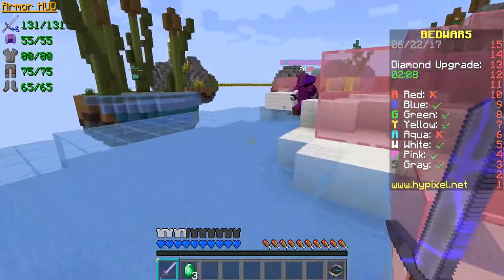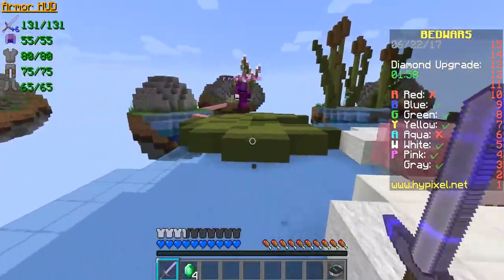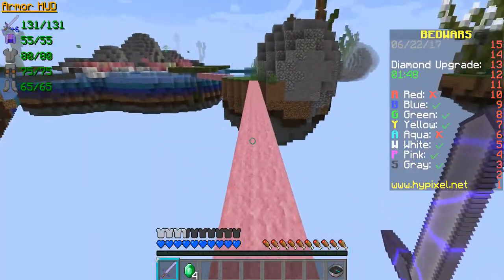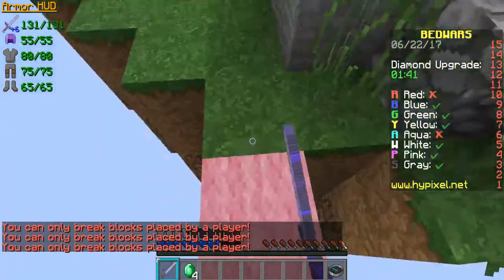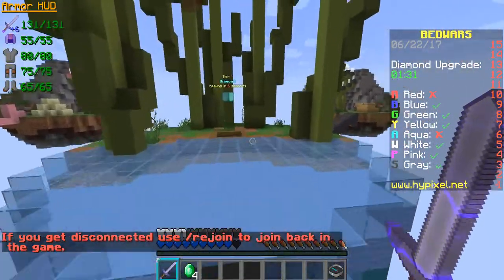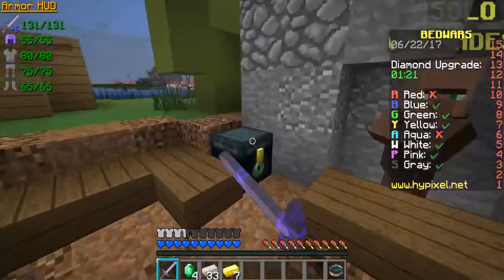I just got three emeralds and I'm chasing Pink along the way. I see Pink — maybe I should go to his home. It's stone, so I won't be able to break it easily. I'd better go back to my base. I see Yellow, but his armor and weapon are better than mine, so I decided to go back to base and put those in my chest.